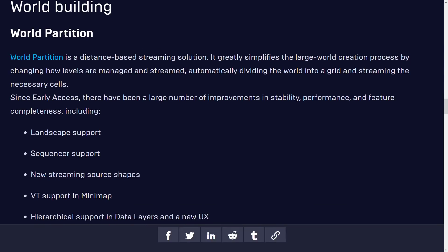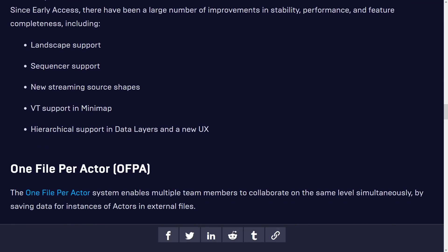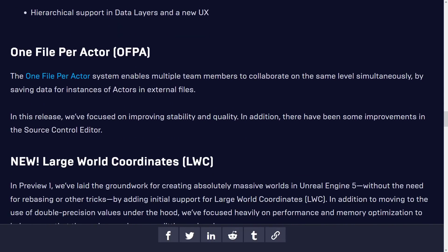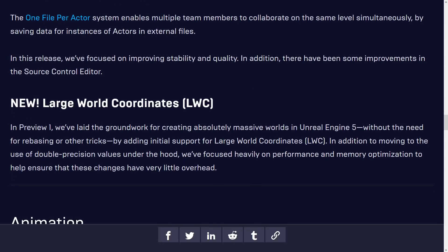World building — the world partitioning system — lets you split your world up into a grid, making it easier to work with and lighter in the editor. It now has landscape support, sequencer support, new streaming source shapes, virtual texture support, minimap, and hierarchical support in data layers with a new UX. One file per actor is a new system enabling multiple team members to collaborate on the same level simultaneously by saving actor instance data in external files.